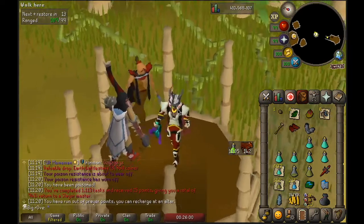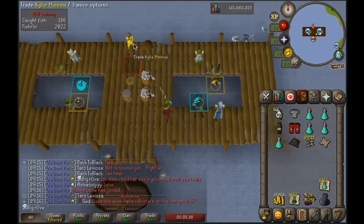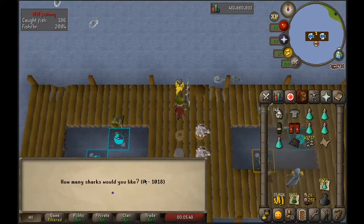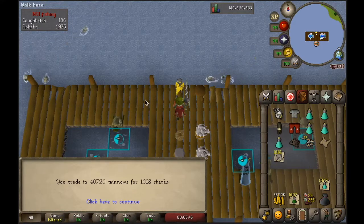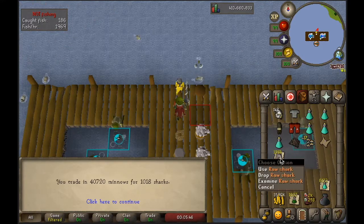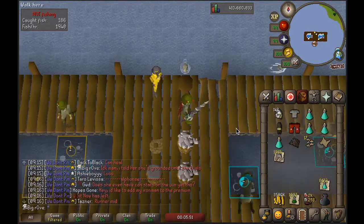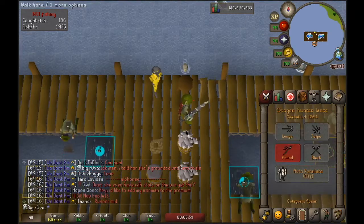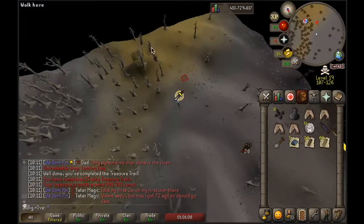I realized I needed food for Cerberus so I went and did a little over an hour of minnows and got 1,000 sharks. I'm going to need sharks not only for this task but also for the Kalphite Queen task, so I figured I might as well just get 1,000. It didn't take too long. I got too excited and opened an elite clue right away — got a whole bunch of nothing, just five items.